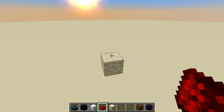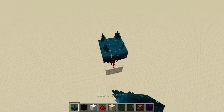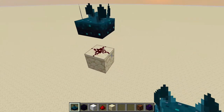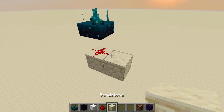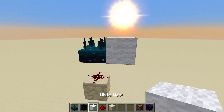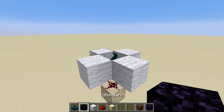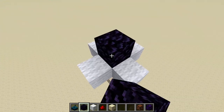I already have an idea for a minigame, but before we actually go into that, I need to figure out some stuff. The first one is the behavior of the new skulk sensors. It seems like we can get an output from below the sensor. That's already really good. Now let's put some wool around it so we only get an output from above.